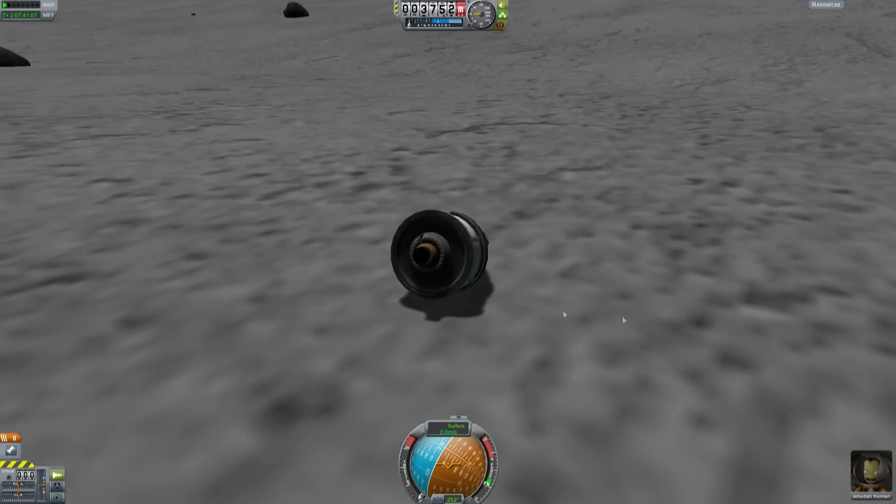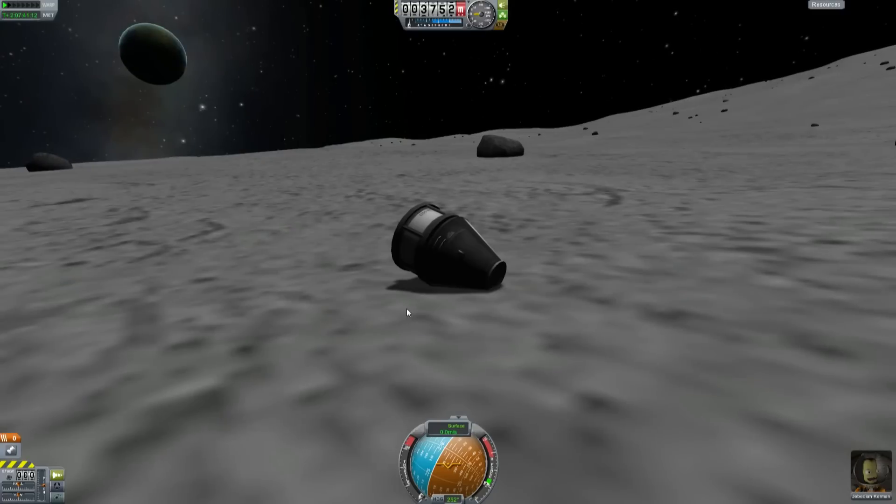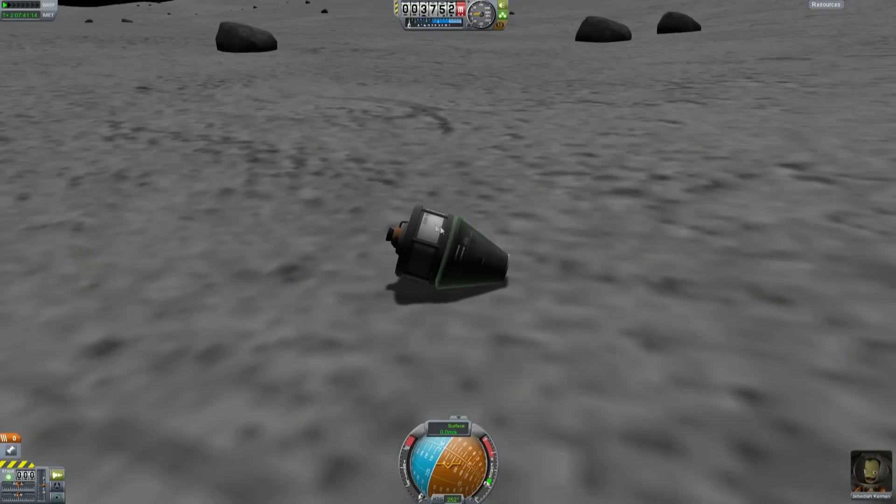Here's the situation: Jebediah Kerman has crashed on the surface of the moon and needs to be rescued. Technically he could probably fly this home, but as part of the simulation we're going to rescue Jebediah.